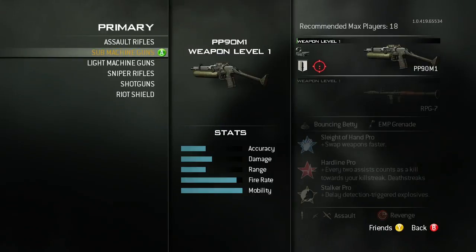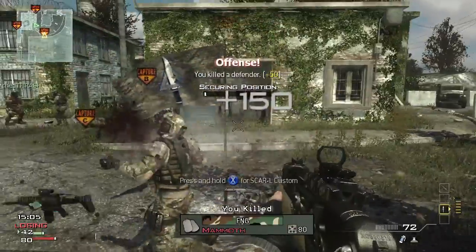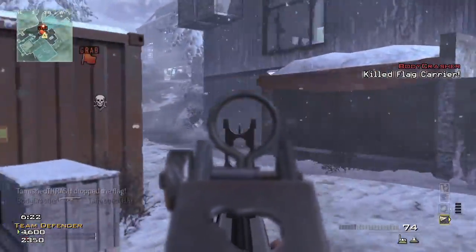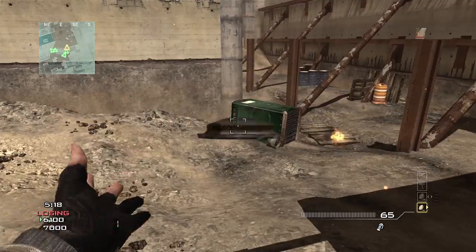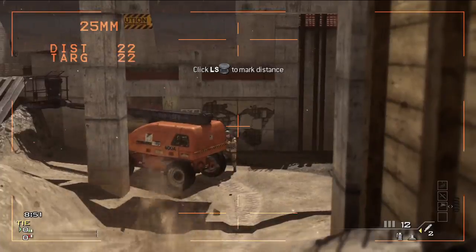We have brand new weapons across all of the categories. You've got an SMG called the PP-90M1, one of my personal favorites. You've got the FAD assault rifle, brand new to Modern Warfare 3. You've got the Bouncing Betty, a brand new frag grenade type. The XM-25, a new launcher.